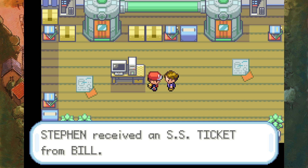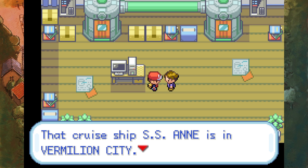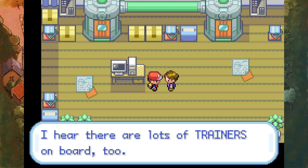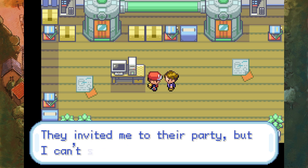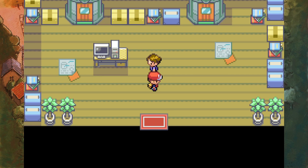We've received the SS Ticket from Bill, put the SS Ticket in the key items pocket. The cruise ship SS Anne is in Vermilion City - there are a lot of trainers on board too. They invited me to their party but I can't stand fancy dos - why don't you go instead of me? Go on, have a good time. Thanks Bill, I'll do that.